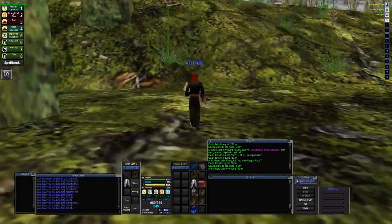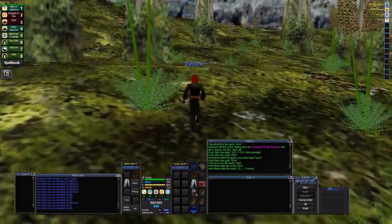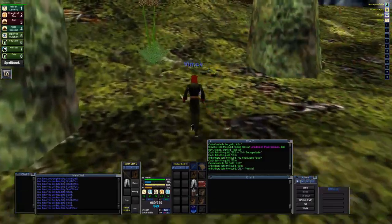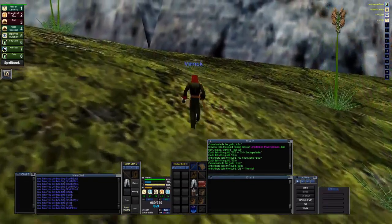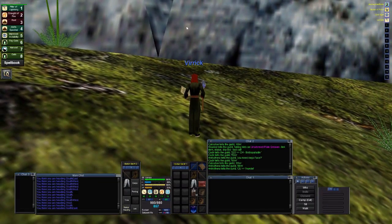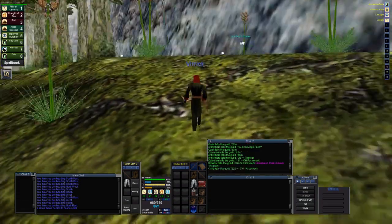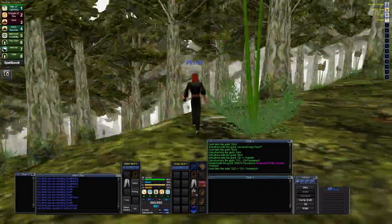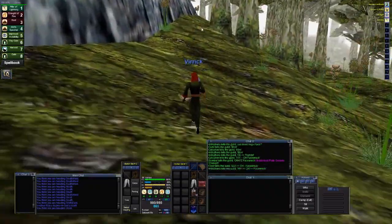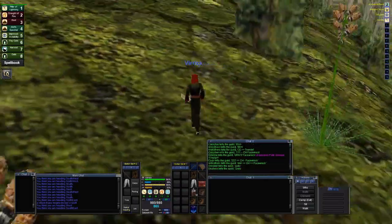This is Wakening Lands — it's a great spot. I wish I had a weight reduction bag so I could loot everything, because I would have made a lot more plat here. I'm just too lazy to get a few items, gate out, and come back, because the spawn time is fairly fast. It usually takes me about 12 minutes to get a full mana bar back.